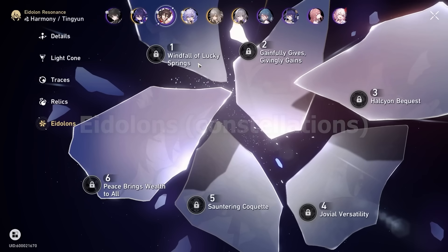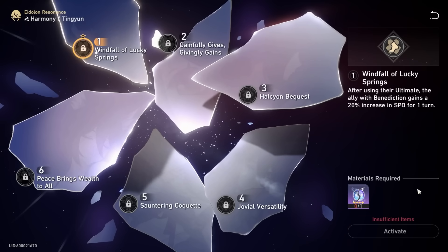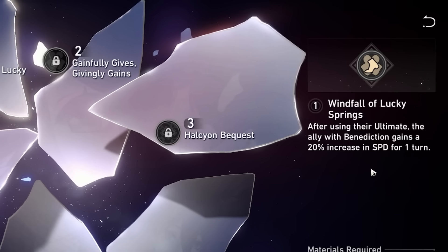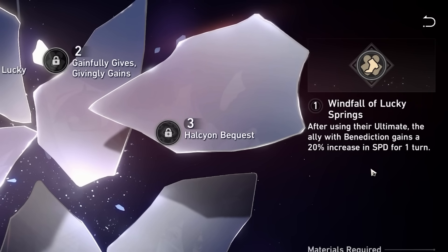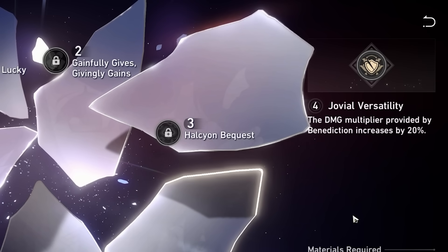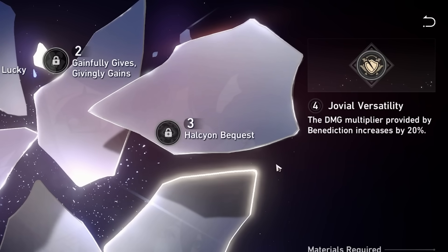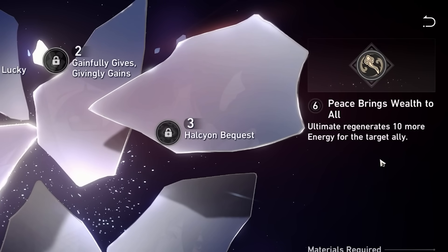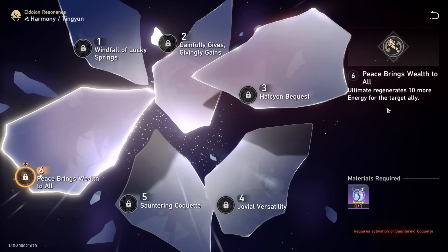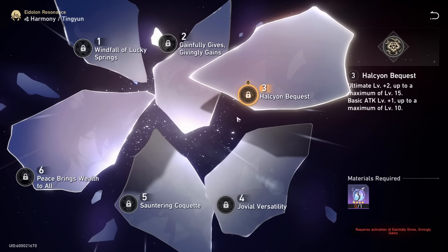Before moving on, I want to mention her Eidolons, which are actually surprisingly good. Ting Yun is amazing without any Eidolons, but if you get them they can make her quite a bit better. E1 gives a speed buff to the ally with Benediction. E2 gives that buffed ally energy when they defeat an enemy. E4 increases the damage multiplier of the Benediction buff — a pretty strong E4. E6 gives a bit more energy to the ally you're using your ultimate on, which in practice can be very useful to help spam their burst depending on your rotation.